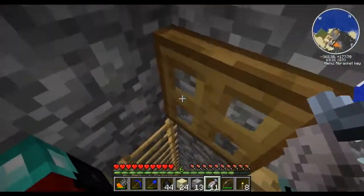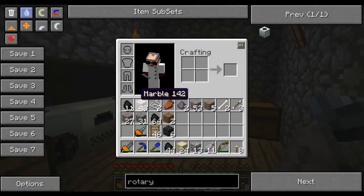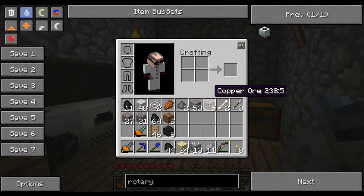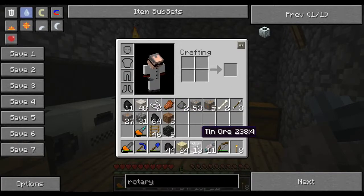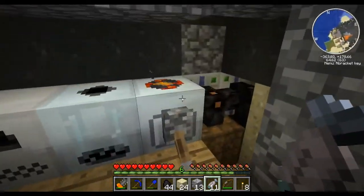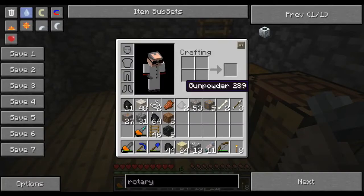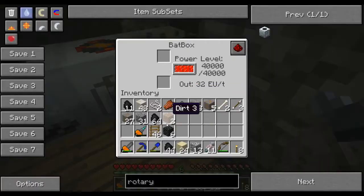Now that I have more stuff, I'll show you what I got. I got lots of coal, some copper - actually quite a lot of copper - quite a lot of iron, and some tin as well. There's my macerator spun up to full speed. I also flattened my drill so I'll charge that back up.